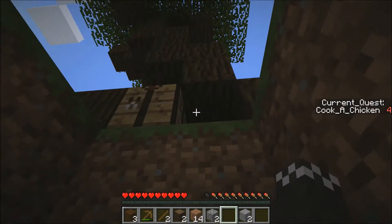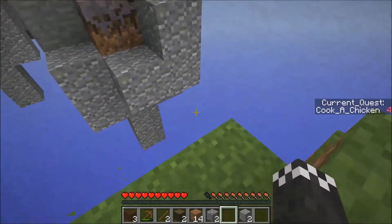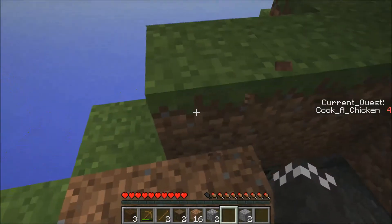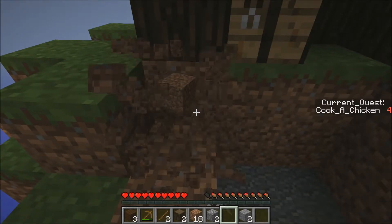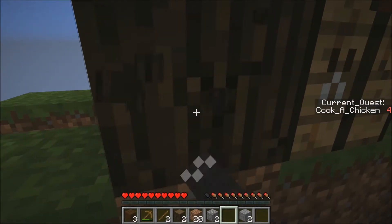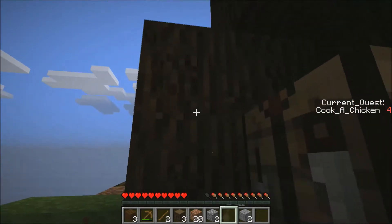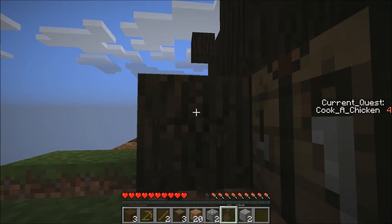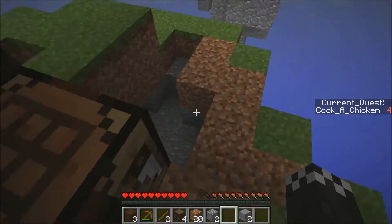Let's get rid of some of this stone, put my crafting table down here. I've made the furnace - next quest is cook a chicken. I might make this island a little bit flatter here, which will make it easier to get in and out. I'm going to make a chest because I haven't got keep inventory on and if I fall off here I am going to lose all my good stuff. So far so good.